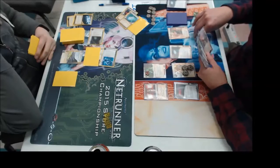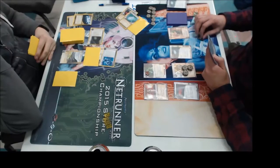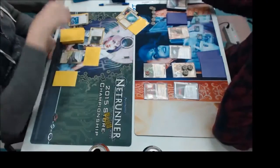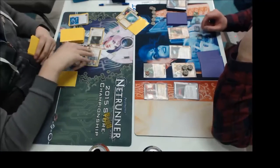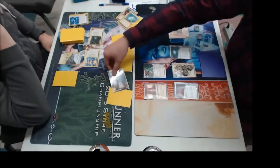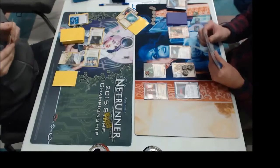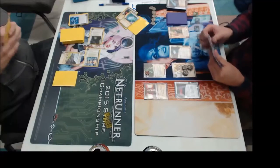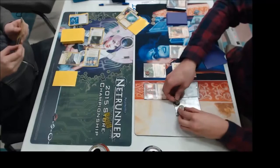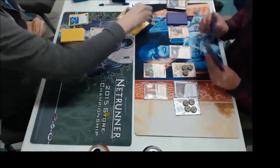Immediately after the Most Wanted List came out, a lot of people started experimenting with Weyland again, because it wasn't affected at all by the MWL list. So we have a Spooned run here coming on HQ to take out the Quandary — the question has been answered. And he runs into a Resistor, which is nice because it doesn't cost anything to rez. So he is going to access one card from my hand. Quetzel just melts right through and sees the fire — sees the burning coming. And I triple advance there and score the Quantum Predictive Model.